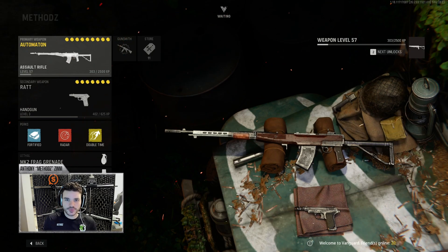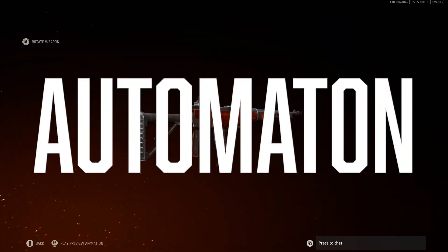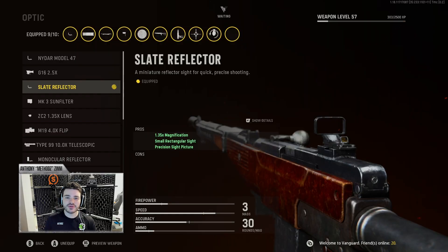Let's kick it off with my primary, the most important weapon I use — the Automaton. Obviously I'm Boston's main AR, so pretty standard across the league: if you're a main AR, you're going to see the Automaton in players' hands. The first attachment I use is the Slate Reflector, which is basically just a red dot sight. Pretty standard across the league — every AR is going to be using the Slate Reflector.